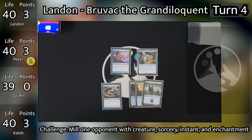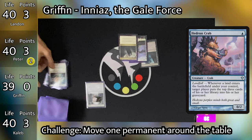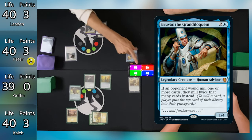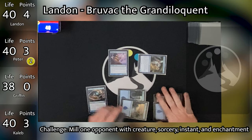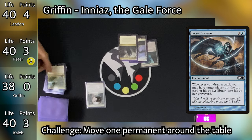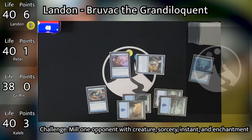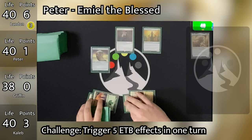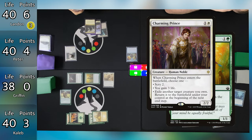Griffin untaps, plays a Command Tower, and passes. Caleb untaps, plays a Rootbound Crag which enters untapped because he has a Forest, taps out to cast Nayeth, getting his 3 points for casting his commander, then passes with no swings at Griffin — so Luminarch Ascension gets a 3rd counter. Landon's turn: Jace's Erasure triggers, mills Griffin for 2 now that Bruvac is out. He plays an Island, mills Griffin for 6 with Hedron Crab. He goes to combat, swings Bruvac at Griffin for 1, Griffin goes to 38, and Landon earns a point for dealing combat damage to Griffin.